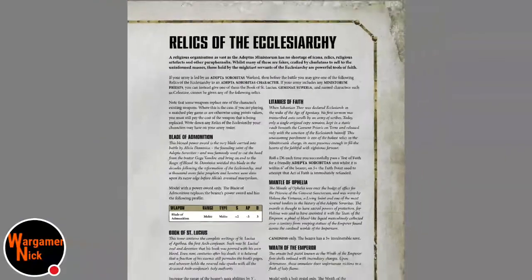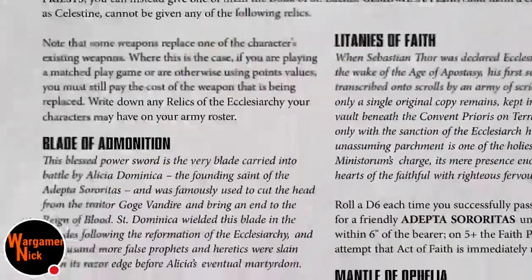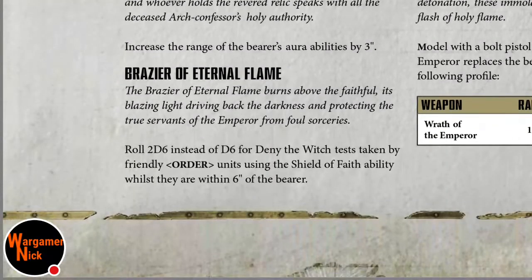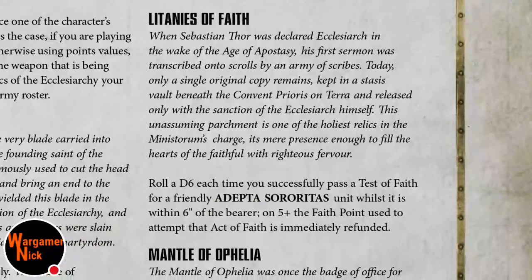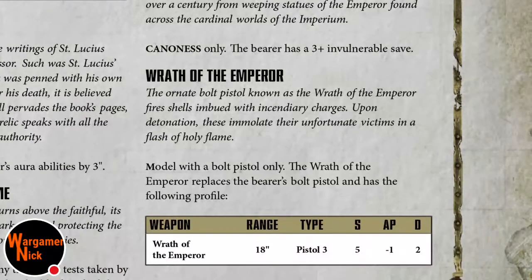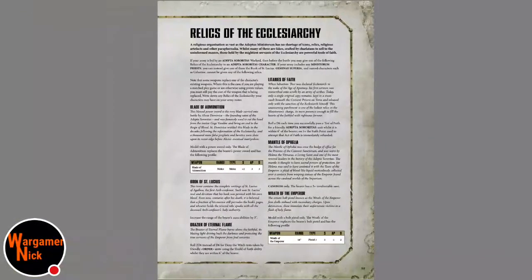Relics of the Ecclesiarchy: one relic adds plus two strength, AP minus three, three damage - very good. St. Lucius ability adds three to something. Brazier of the Eternal Flame: roll two D6. Litanies of Faith: D6 return. There are order-specific relics too. The Canoness-only relic gives a three-plus invulnerable save. Wrath of the Emperor: 18-inch range pistol, three shots, strength five, AP minus one, two damage - very good.